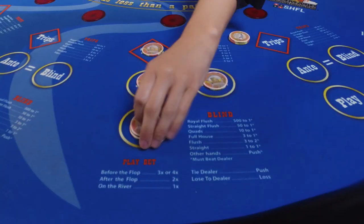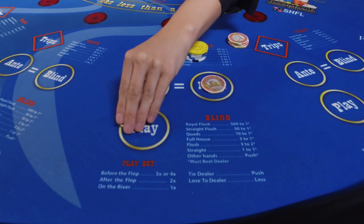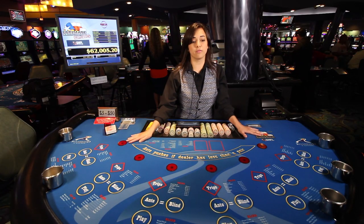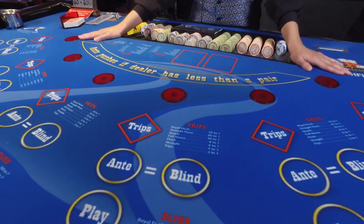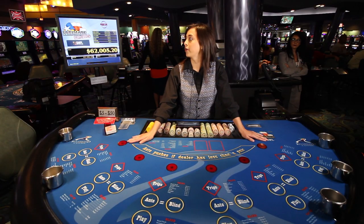After the flop is two times your bet, so you'd bet 10, and then on the river you're just going to bet one time, so it's going to be even money — five and five. We also have a progressive bet for the jackpot winnings, and the progressive bet is a dollar per hand. If you make three of a kind or better on the flop, then you get paid the progressive payout.